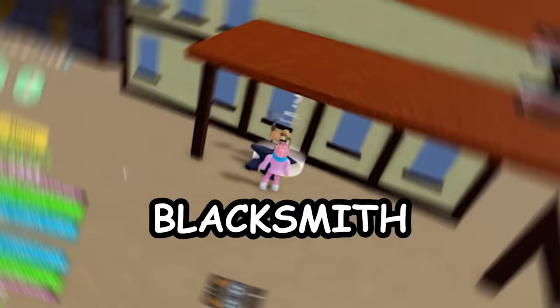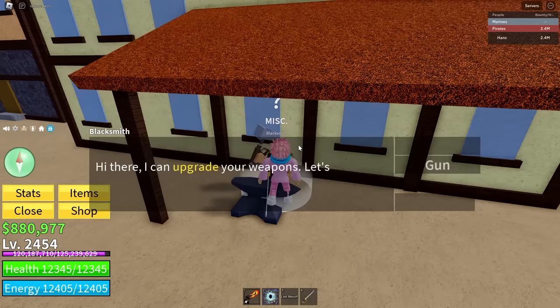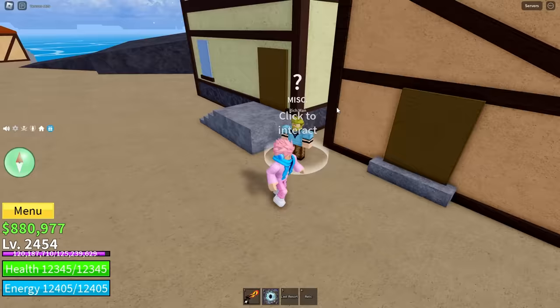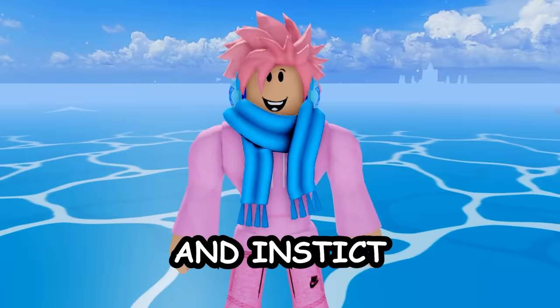Next is the blacksmith, who helps you upgrade your weapons to grade 2. This is crucial to do before you can enchant your weapons — not many people talk about this NPC. There's also the rich man on this island, who helps you complete the saber expert puzzle. It's a pretty annoying puzzle but completing it helps you get the saber sword and instinct, two crucial abilities in the game — though you do need a level requirement first.